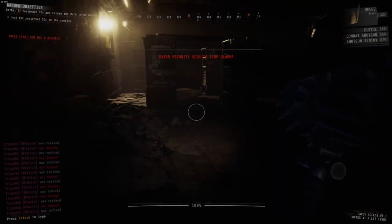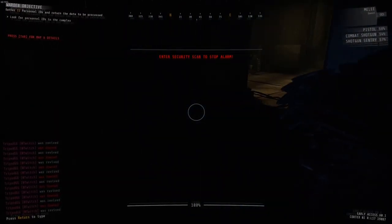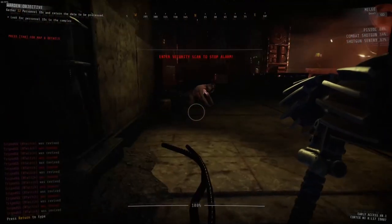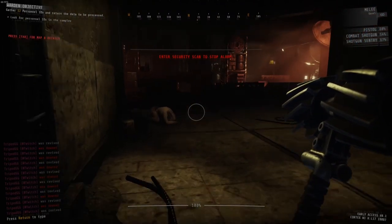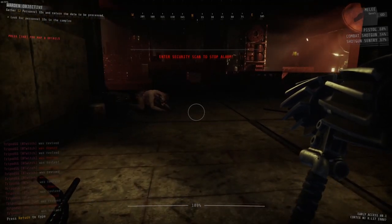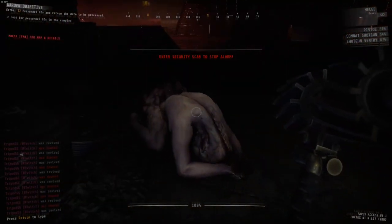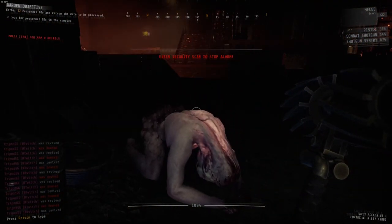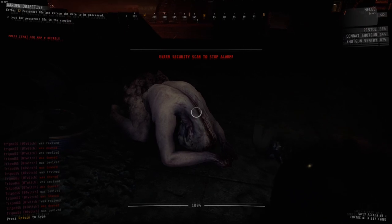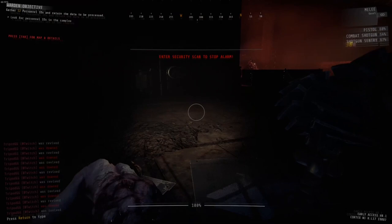What is it that actually causes an alert? How close you have to be? How do you stop them? The obvious things — standing, crouching, making noise, walking around — are going to alert them. So is flashing your flashlight at them. These are all things that we know.